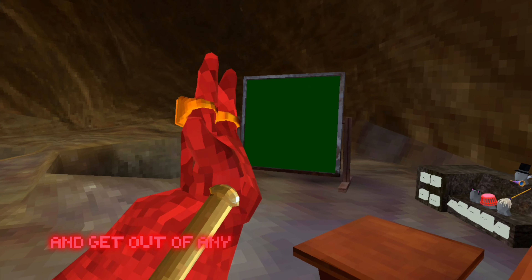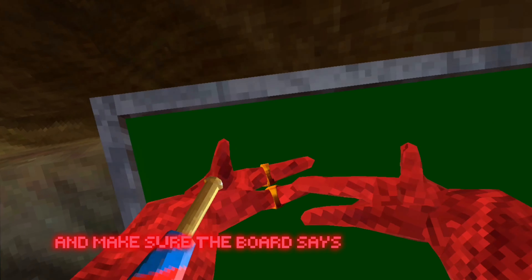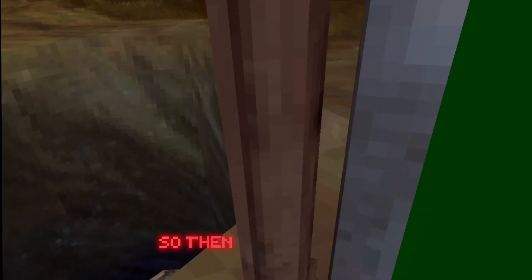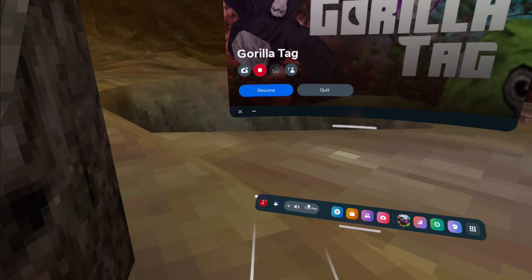So first, you want to head over to the sky and kind of up here. That's step one. Then you want to come over to the computer and get out of any current server you're in. Click option one and make sure the board says nothing on it.